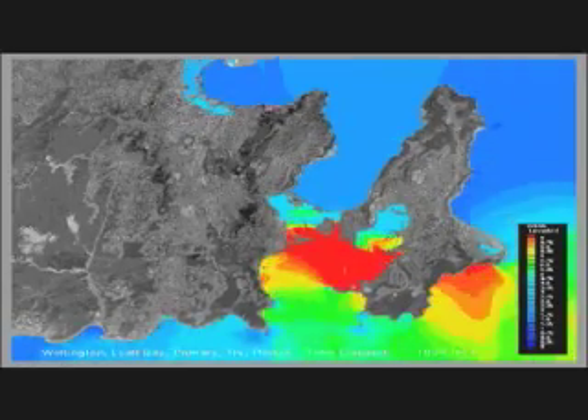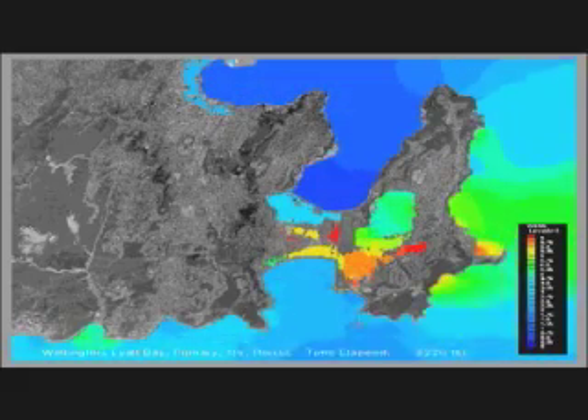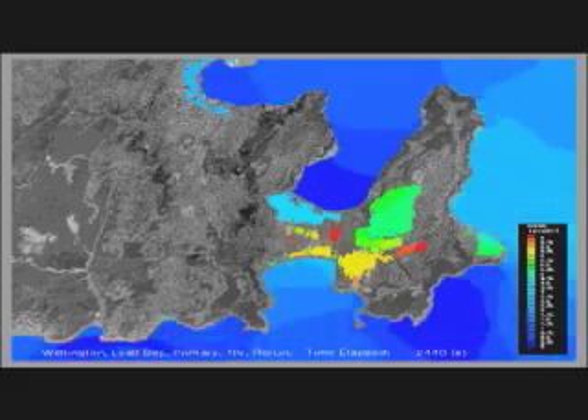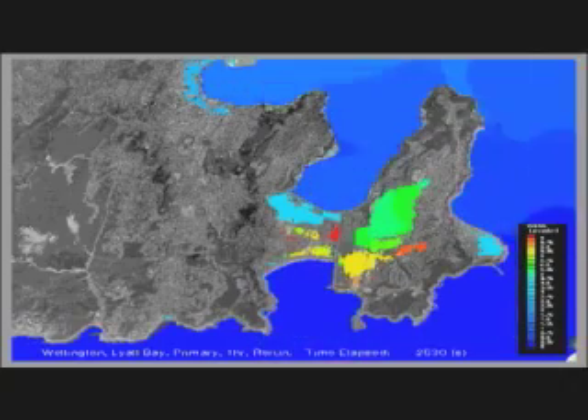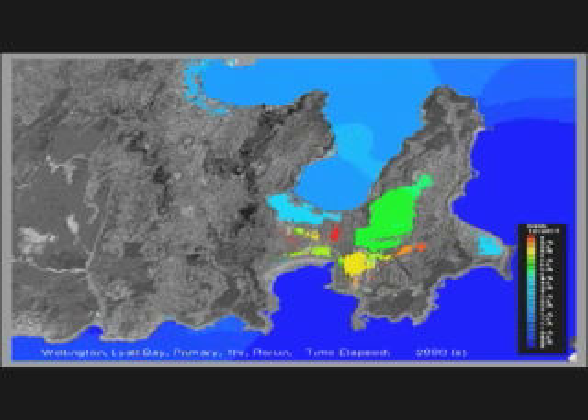This goes right up and over Rongatai Isthmus — that means over the airport. It also heads off to the east and down into the very low-lying area of Miramar, which used to be a lake, and in this case probably becomes something of a saltwater swimming pool for a short while.